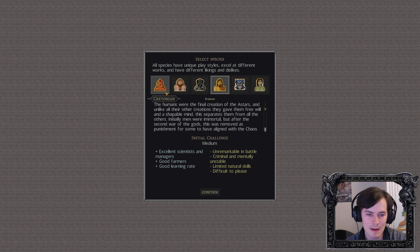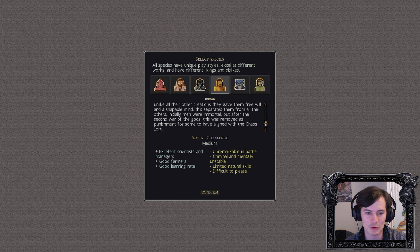Each species has qualities. These guys are really good at woodcutting and raising animals; these guys are really good at farming; these guys are really good at fishing. But we're going to start as normal humans — the final creation of the Astars. Unlike all their other creations, they gave humans free will. Initially men were immortal, but after the second war of the gods this was removed as punishment. They're excellent scientists and managers, good farmers, learn at a good rate, but unremarkable in battle, criminally mentioned unstable, limited natural skills, and difficult to please.